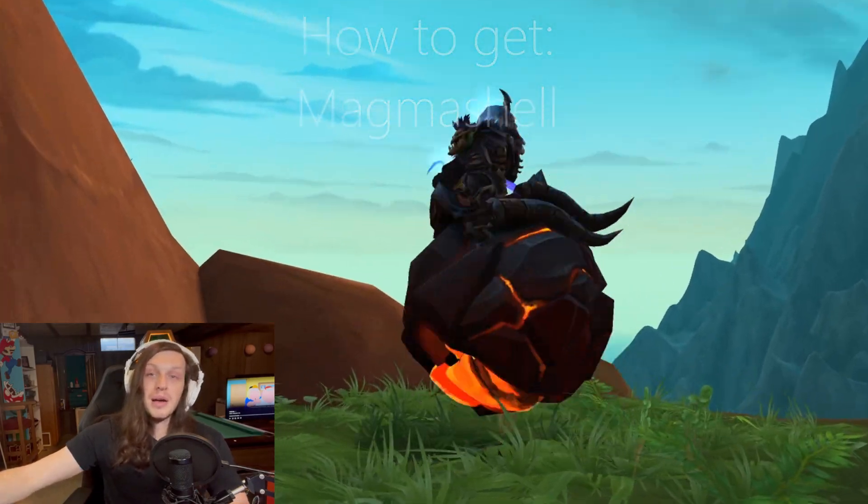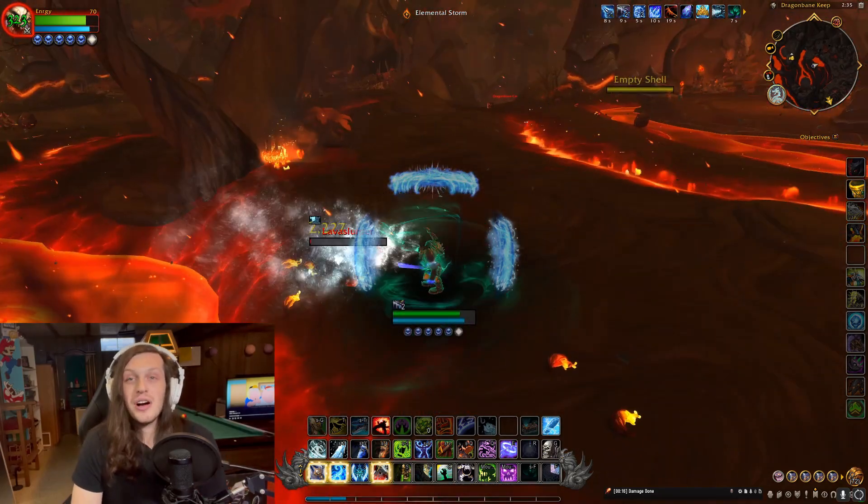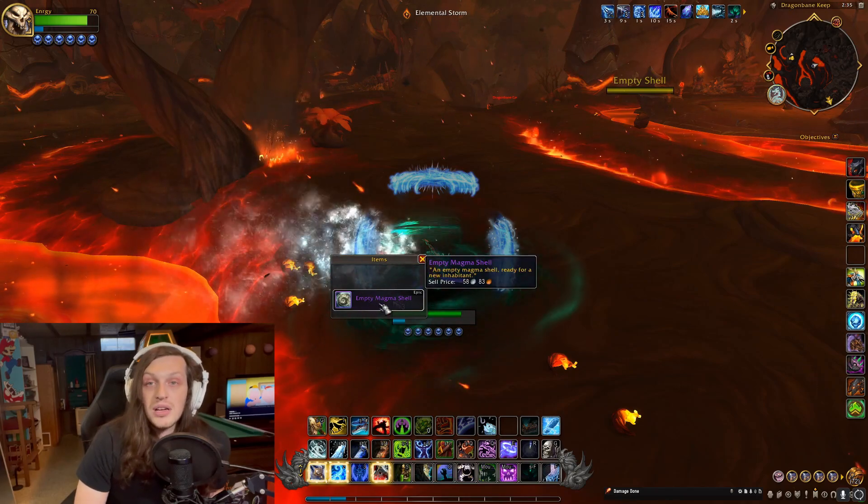This is how to get the World of Warcraft mount, Magma Shell. First, you're going to need an empty Magma Shell. That can either be purchased on the Auction House, or you can grind for it around the Citadel from Lava Slurpers or Spiteful Slugs.